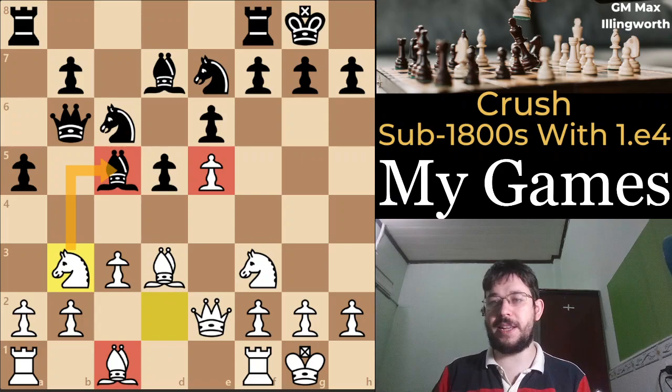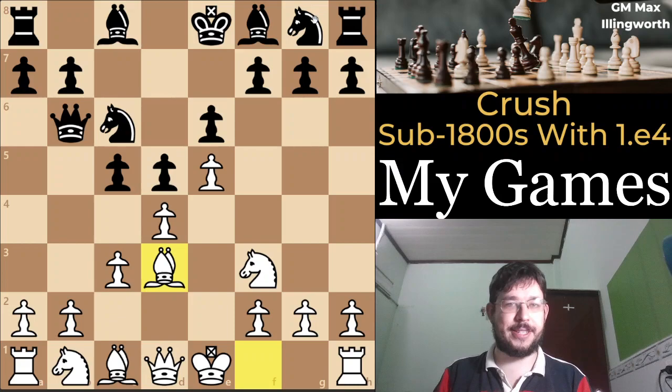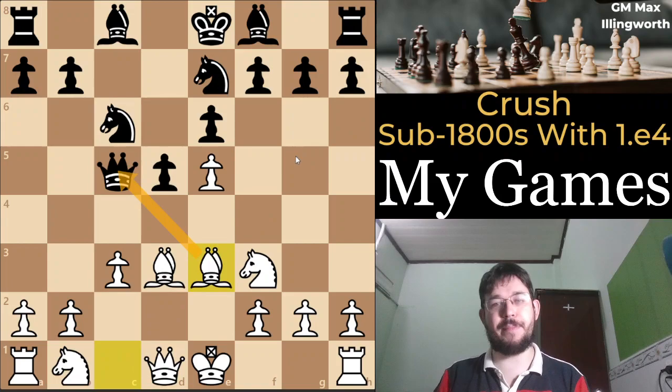So it gives some indication of how your opponents are most likely to play — at least better players will blunder the bishop with knight g7 and b4, which does come up a lot at the sub-1800 level from the databases. That's showing some ideas also if they do play knight g7. I had a couple of good games with dxc5 where there's an even better transformation of structure, because you're able to just develop and kick the queen all over the board, which is handy.